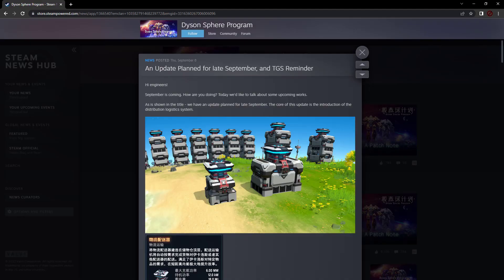This is Bad Pete, and tonight we're going to be talking about everything we know so far about the distribution logistics system for Dyson Sphere Program. Arguably, it's not a lot. Today is Thursday, September the 8th, which is the same day that this was posted on Steam.